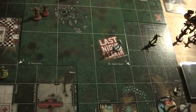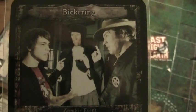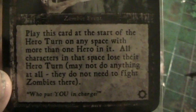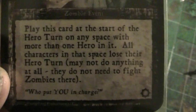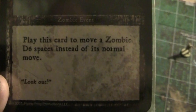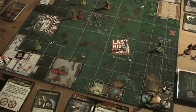And now the zombies again. We move the soundtrack first, then draw new zombie cards. That says 'Bickering' — play this card at the start of the hero turn on any space with more than one hero in it; all characters in that space lose their hero turn, may not do anything at all, and do not need to fight zombies there. And the second one is 'Shamble' — play this card to move a zombie D6 spaces instead of its normal move.